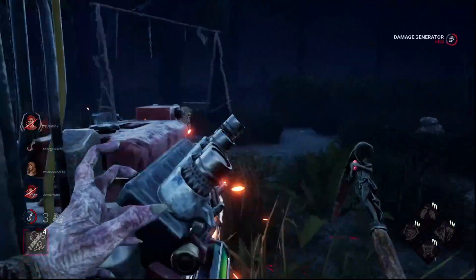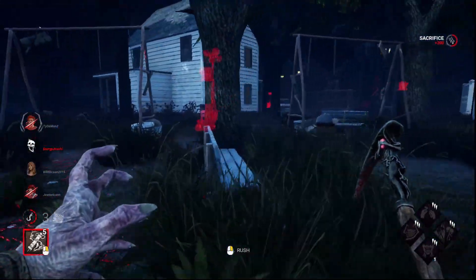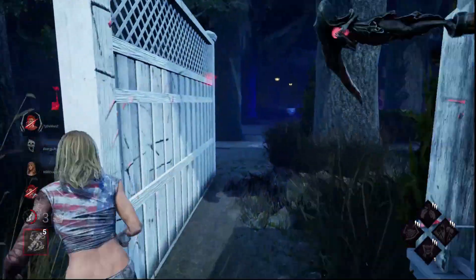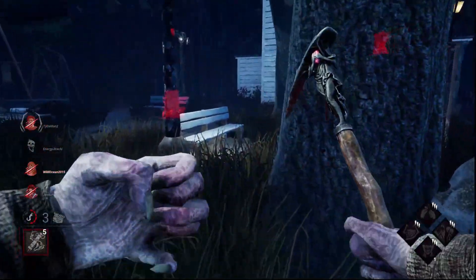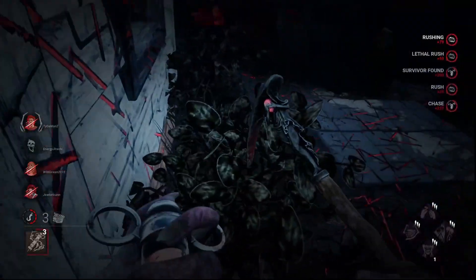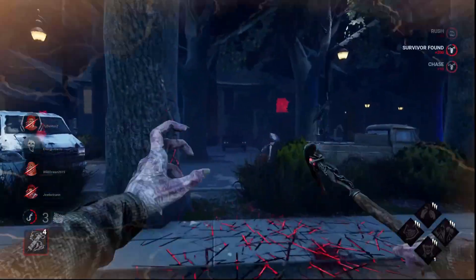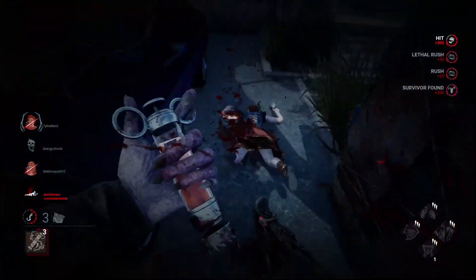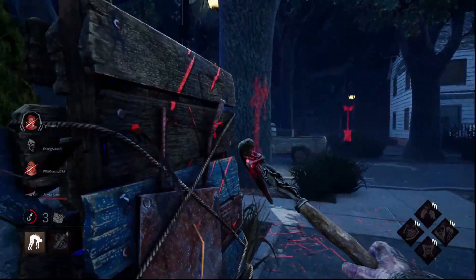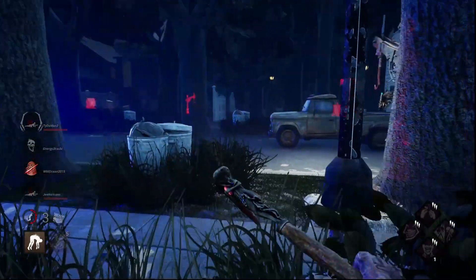I'm going to hit this because she's still right here. There's no pallet. Someone's working on that again — I somehow missed that hit, which is pretty devastating. Someone will be coming back for us. I get the hit on that. They might come for the pallet save — they were not fast enough, so that's two downs for me. Fantastic news.